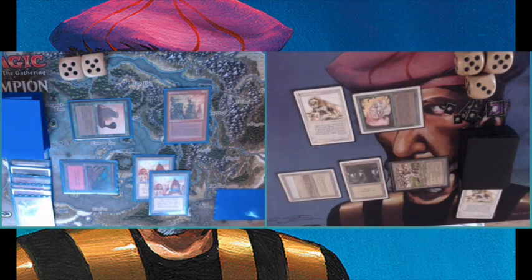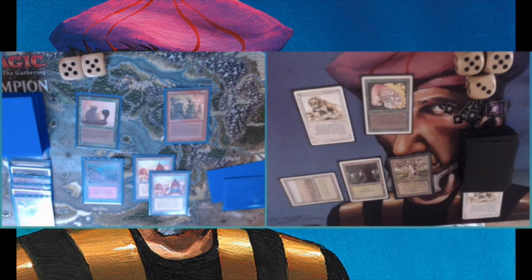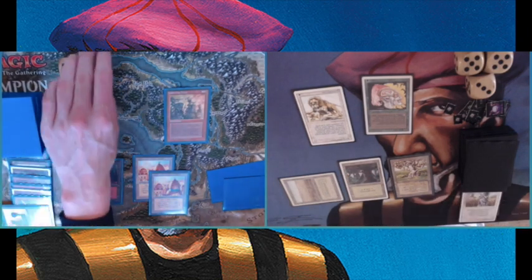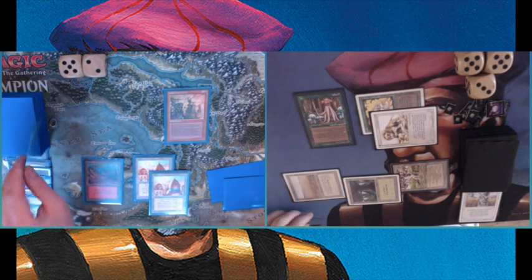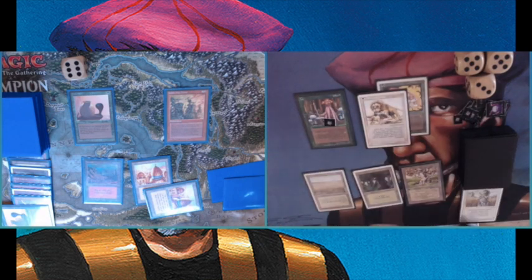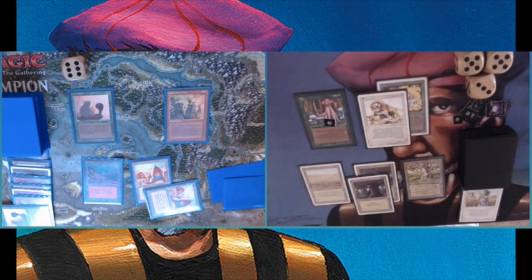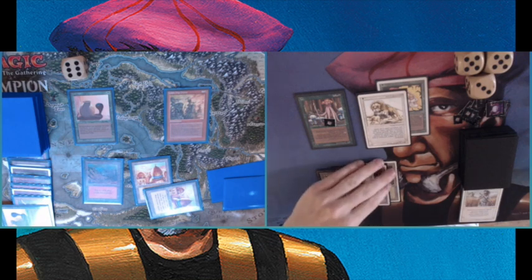I'm attacking again, pumping with Pendlehaven — it's a very powerful card in this build. Pendlehaven is really nice with Richard Kane Ferguson art on the Goblin War Drums by the way. Finally I managed to get rid of the Naf's Asp. Not even sure if it's a good play — the Asp isn't really a huge problem for me with 13 life, I've got the mana to pay for the counter. Maybe I should play an Armageddon now, because that's the idea of the deck — though I do lose my Pendlehaven, so maybe that's why I'm doubting.